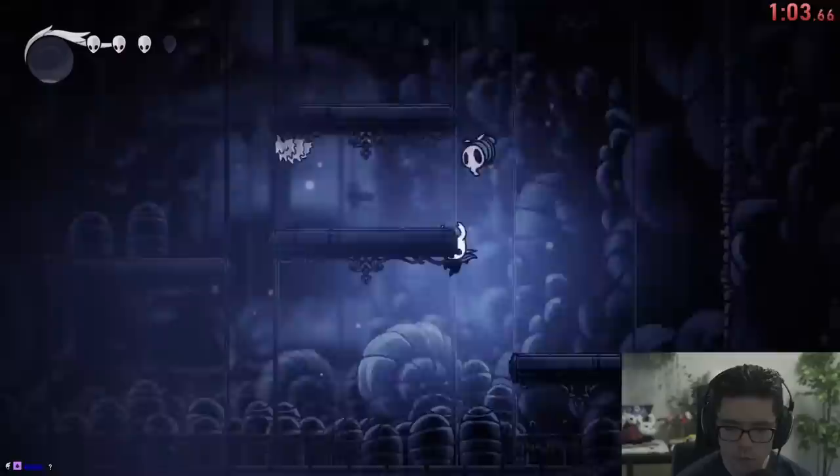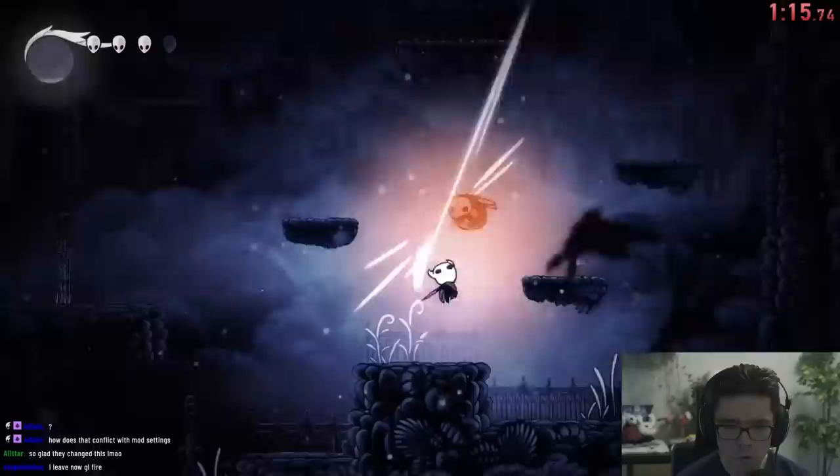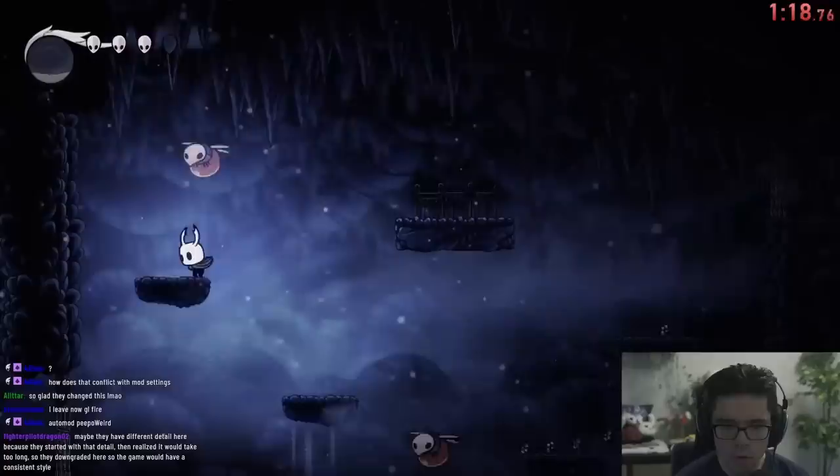So look closely during this drop and you'll see the nail is actually a lot faster and shorter range. I'm just swinging it to avoid landing onto the blobbles, because if I get hit I get like a full second worth of freeze frames — and the reason for that is just because the beta performs really poorly.